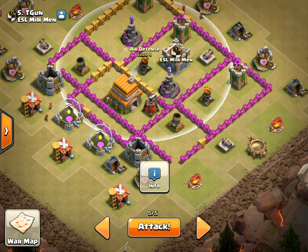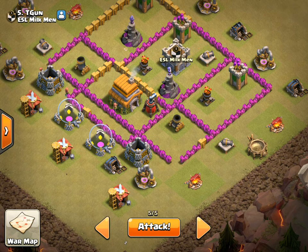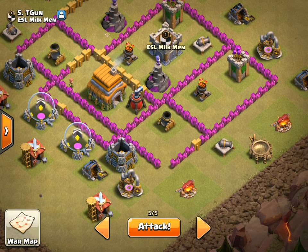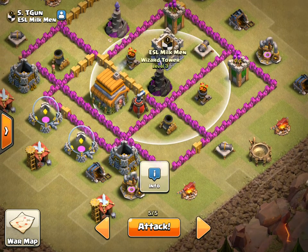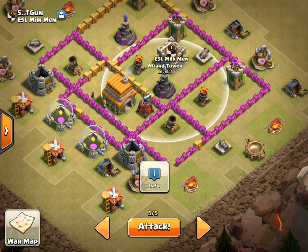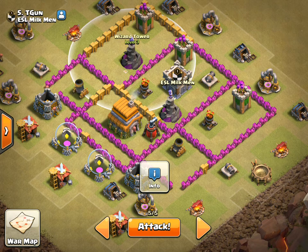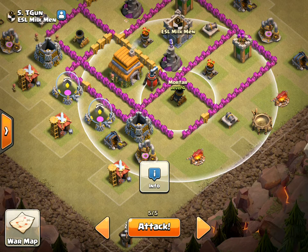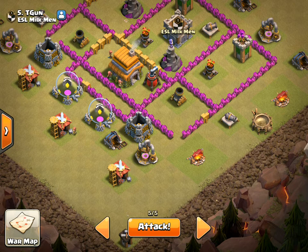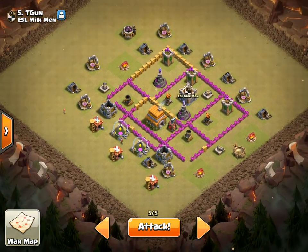I'm going to have to keep my eyes peeled for the Red Air Bombs. The one thing that could throw me off is if they're in weird spots. Regardless, I'm going to be healing over this Wizard Tower, so that's going to negate that Wizard Tower. But if they're in front of this Mortar, that might throw me off — as all my loons are coming in, if they get hit with a Red Air Bomb right at the beginning, I may have to Heal a little bit earlier.